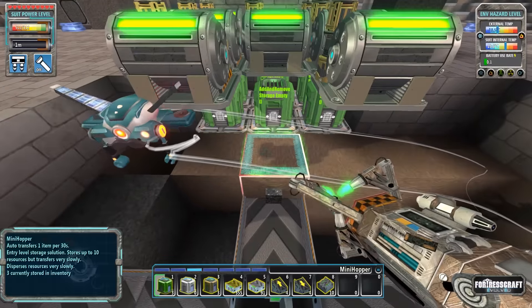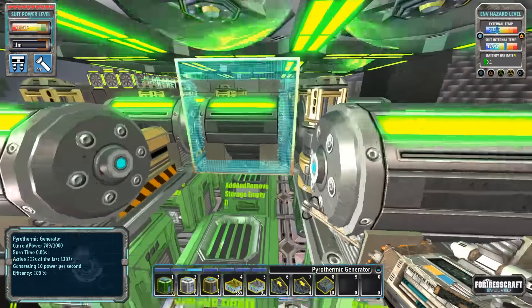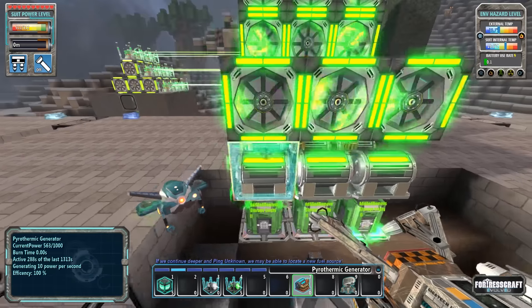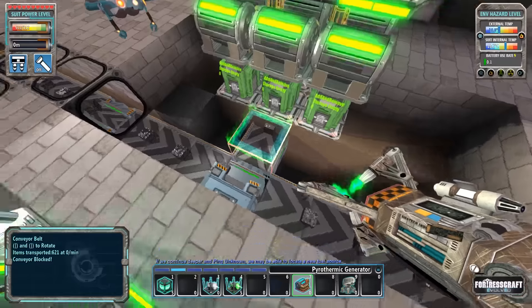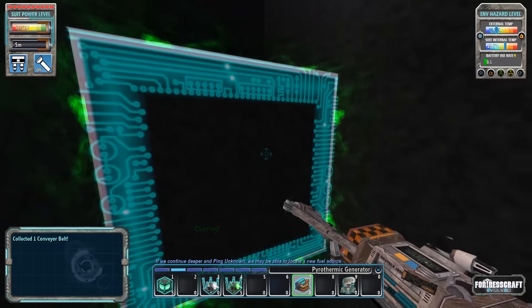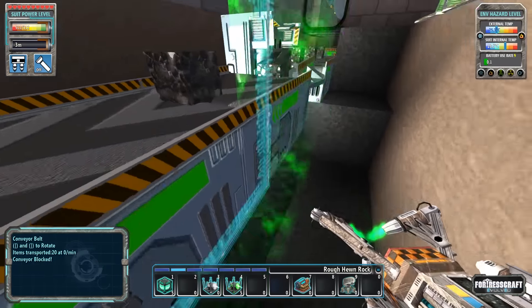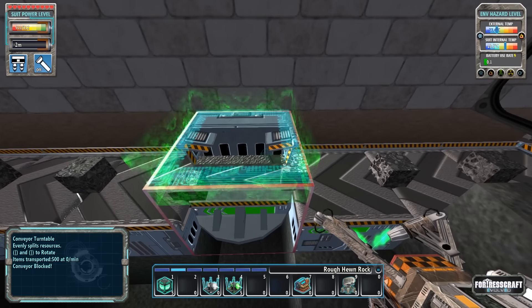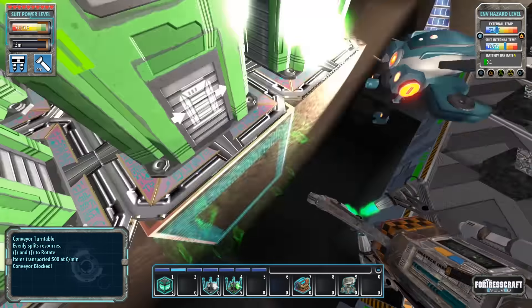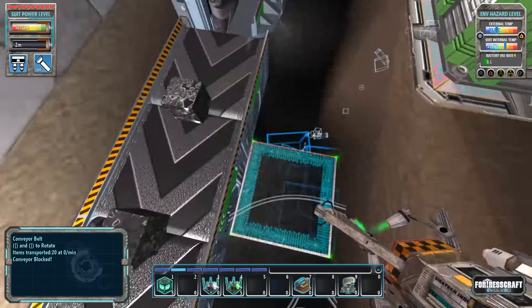I would much prefer storage hoppers, but if we don't need to, why would we? Now the other thing I learned about turntables: not only will they spread coal this way, this way, this way, and down - they will actually even send resources upwards as well. I thought that was an interesting discovery.